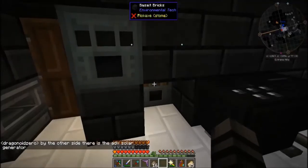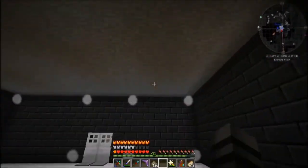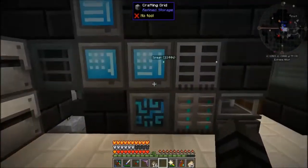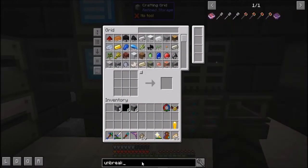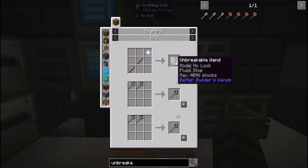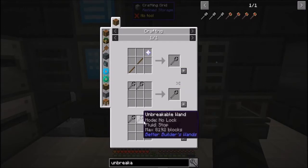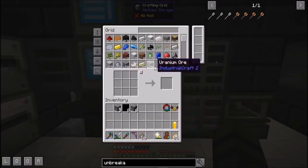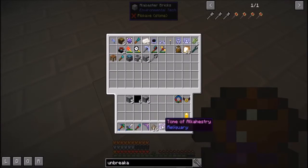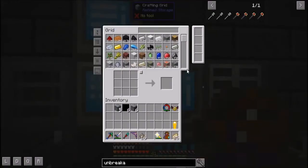In this alloy smelter I have it always smelting cobblestone into stone because I use stone a lot. I also have this builder's wand — the unbreakable wand. The first tier is 4,000 blocks and requires a nether star. Two of those make one, and two of those make the next tier. It's kind of expensive with nether stars. I also have a Tome of Alkahestry — this thing got nerfed a lot but it still works like a champ, especially when you have 23,000 redstone, you can use it at will.